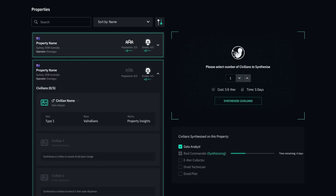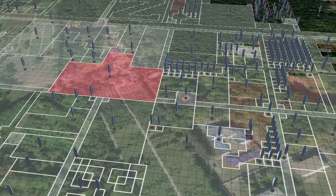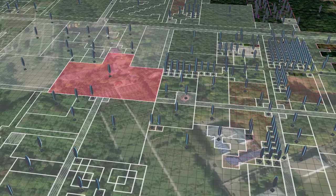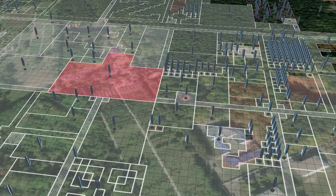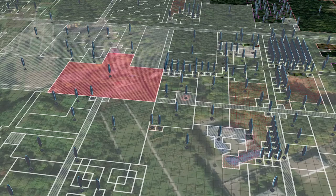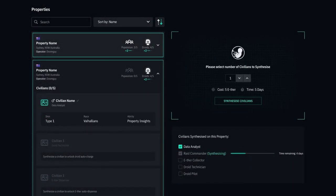So how do we get civilians? Civilians will be created by the mentors using ether, with the cost said to be around 20 ether per civilian, although this could easily change before launch. That would be around 100 ether per property for a full set of civilians, or roughly 6 essence based on current conversion rates. Civilians can only be produced one at a time per property — you can't just batch-produce all five.